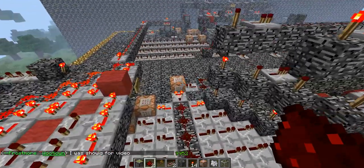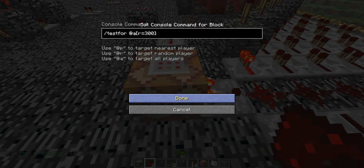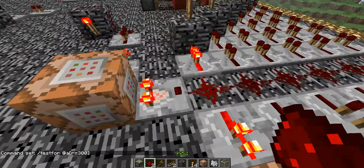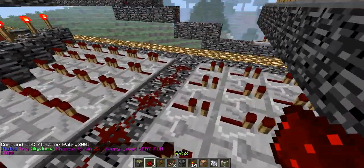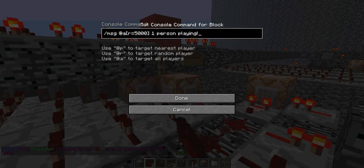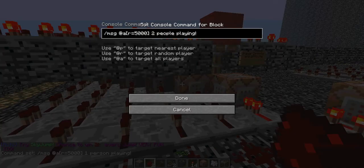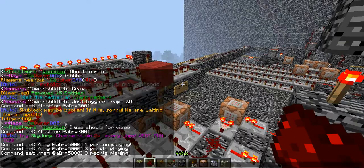It now says there's one player nearby. The amount of players that are within the radius of this command block — that's how long the output signal is going to be. So if I have one player, it's going to signal one person playing; two players is going to signal two people playing; three players, three people playing, and so on.